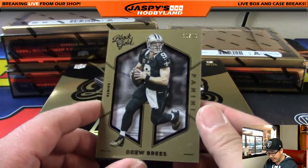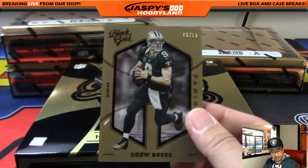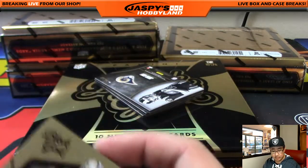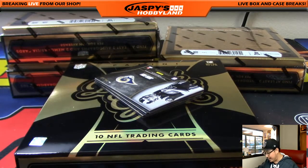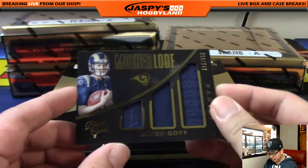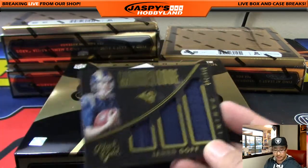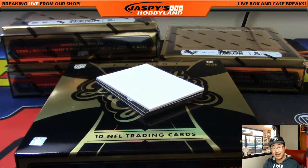Drew Brees, 10 out of 10. Nice. That'll go to the NFC South, going to Adam K. Mother Lode Triple Relic out of 249 — Jared Goff. Another one for the NFC West, Adrian.